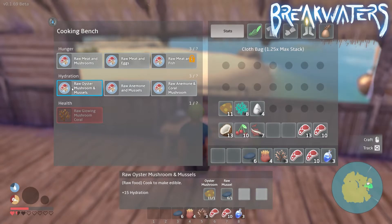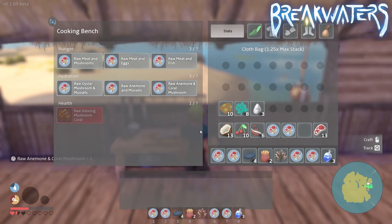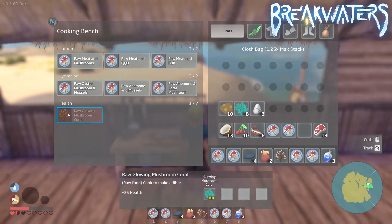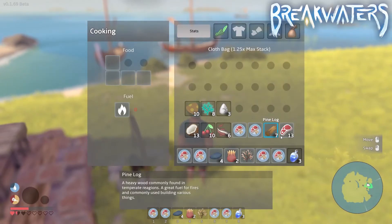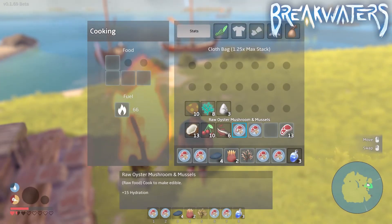For hydration recipes: raw oyster mushroom and mussels gives 15 hydration points, raw anemone with mussels gives 20 hydration points, and raw anemone and coral mushroom gives 25 hydration points. There's also a health item: the raw glowing mushroom coral gives a total of plus 25 health points.